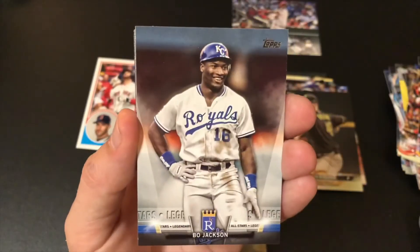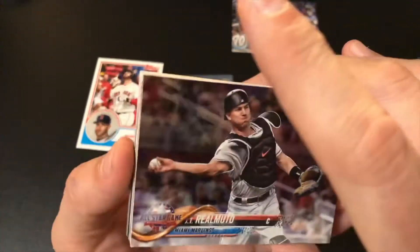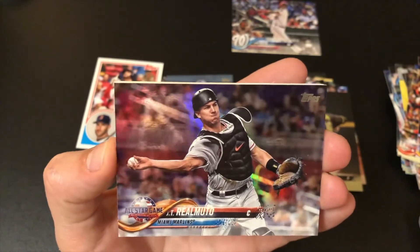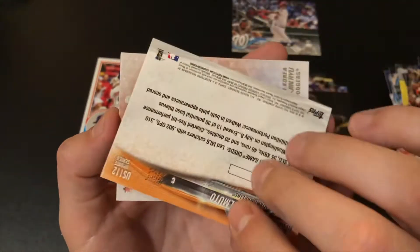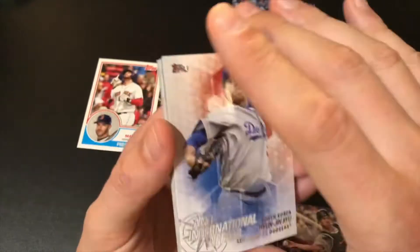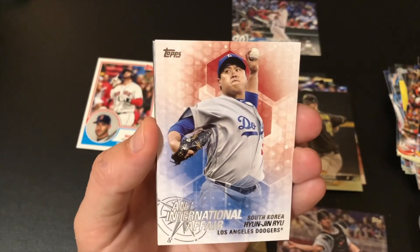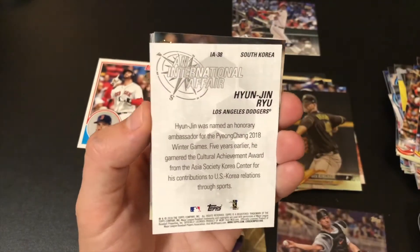We got a sweet Bo Jackson — he was the man. JT Realmuto foil — pretty sweet. Of course these are not numbered, but still, it's a cool card. An International fare — Ryu, Dodgers. That's pretty cool.